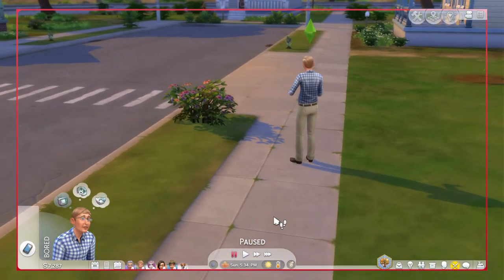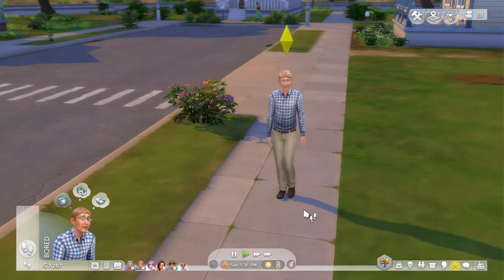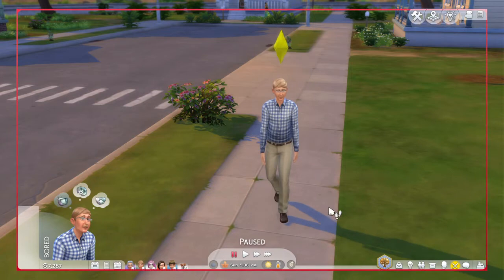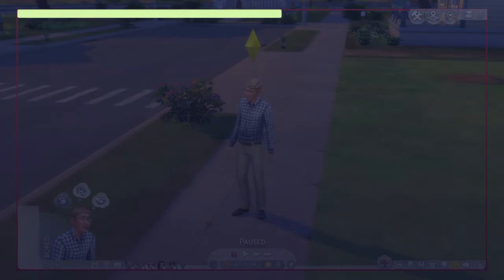I know what you guys are saying — you've done this before, why are you doing it now? Well, ladies and gentlemen, there are two ways to turn your Sim into a vampire. One of the ways is just, poof, right after you put in the code, they're just a vampire. And then the other one, you can see the transformation, which is actually really cool. The one where you actually see the transformation is what we're going to be doing in this video. This does require the Vampire Game Pack, of course.